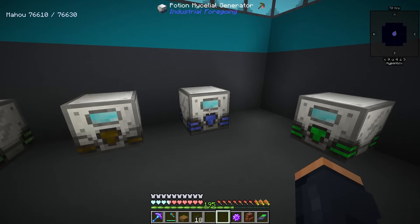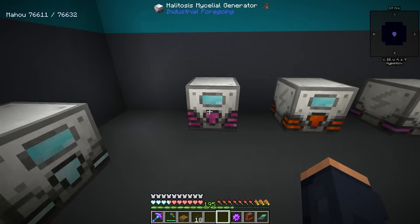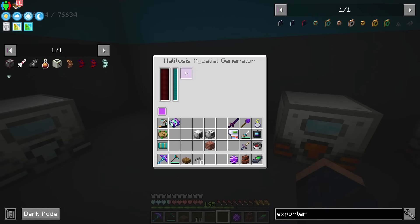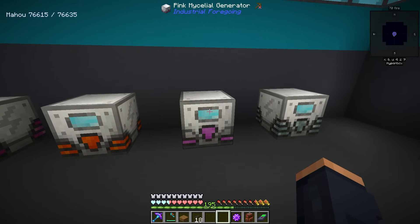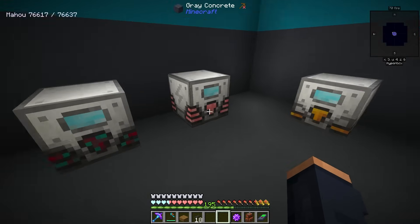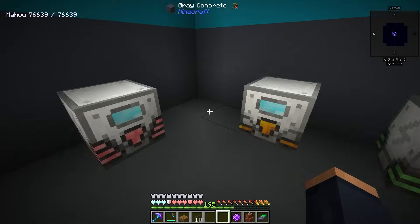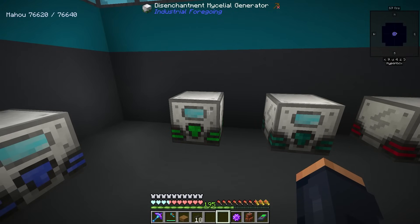For example, the potion generator — we're going to have to set up a machine for that. The ender one is really easy, explosives easy, frosty's easy. The halitosis in this pack is very easy because our Ender Dragon from Hostile Neural Networks provides us bottles of dragon's breath. The magma one is straightforward — just redstone and lava. The pink one just needs pink items. Nether star is easy. Death is easy, just requiring rotten flesh. The rocket one we'll come back to. Metallurgic gets a fluid and iron ingots, and the furnace one just gets coal.